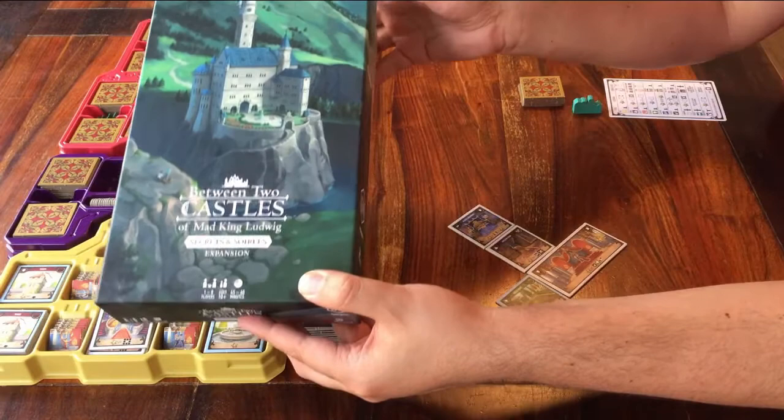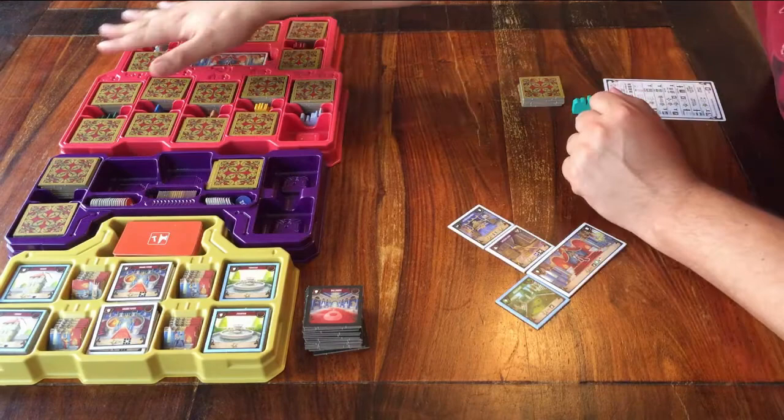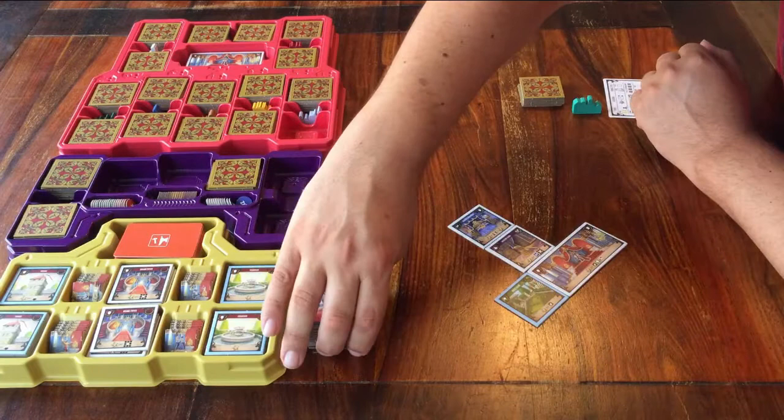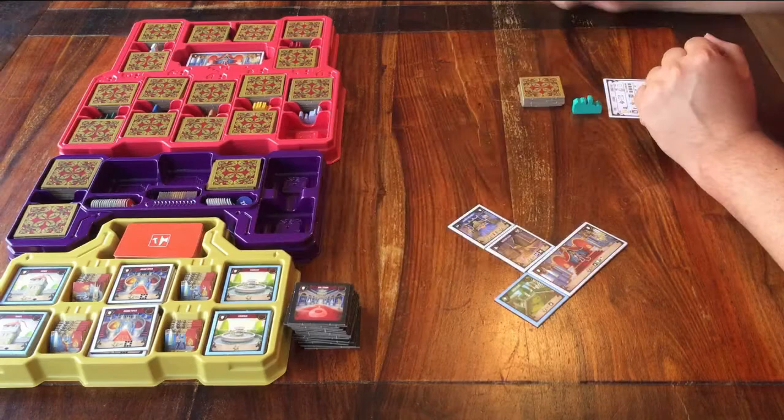As you may have seen in the setup video, all the tiles from the original base game have been mixed up with the new tiles from the Secrets and Soirees expansion. Next to the yellow tray there are these ballroom tiles, which should be kept face down. The new scoring pad comes in at the end of the game.